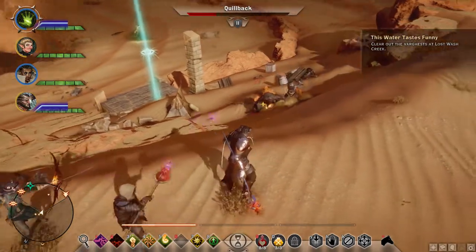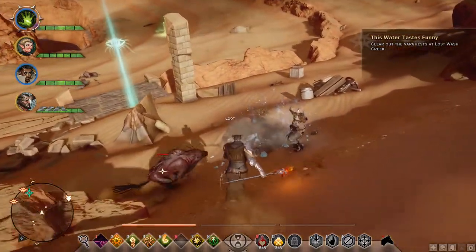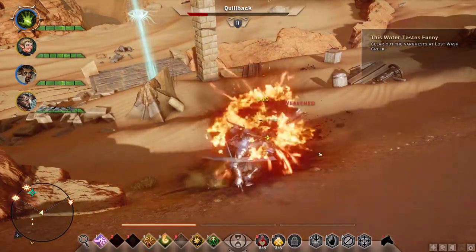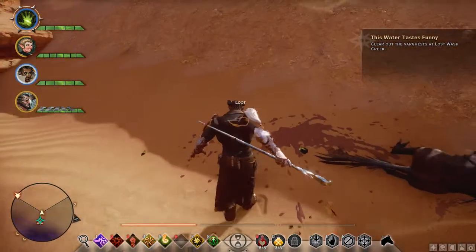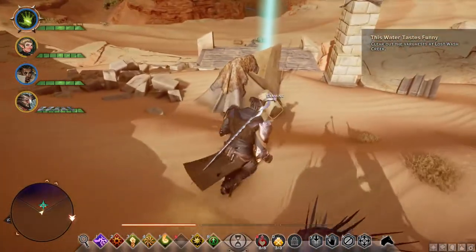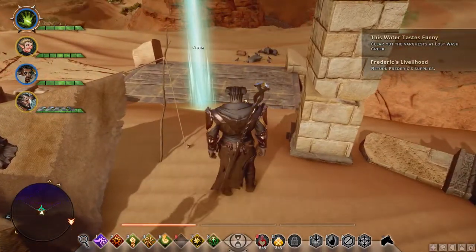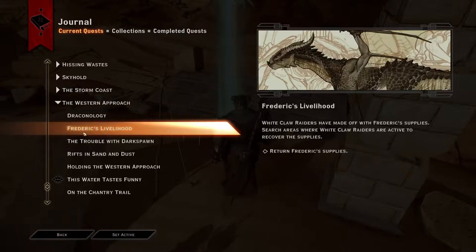There's a landmark down here we need to claim before we head into this cave. There's another Quillback. I keep getting research supplies — that's Frederick's livelihood apparently. White Claw Raiders have made off with Frederick's supplies; search areas where White Claw Raiders are active to recover them.